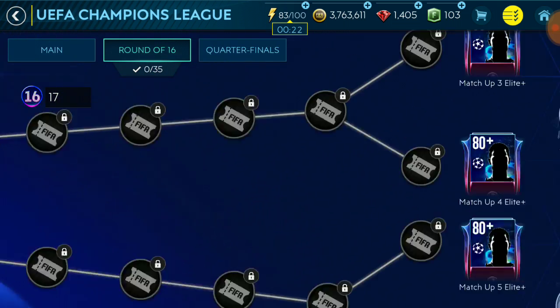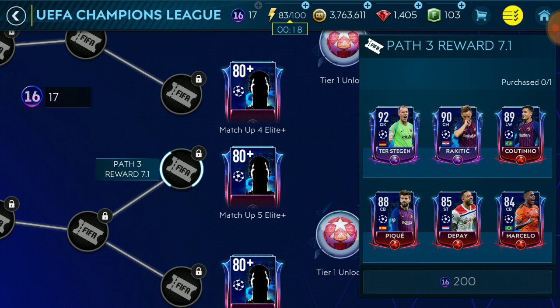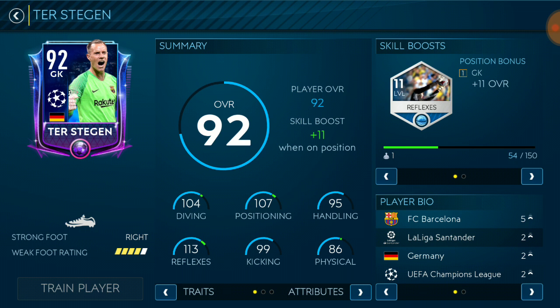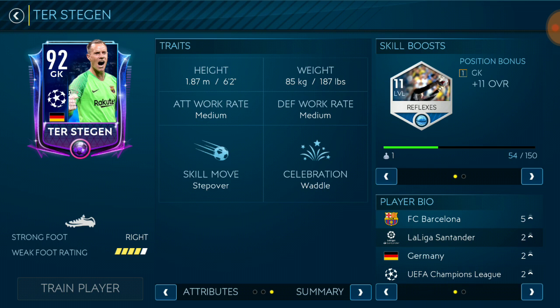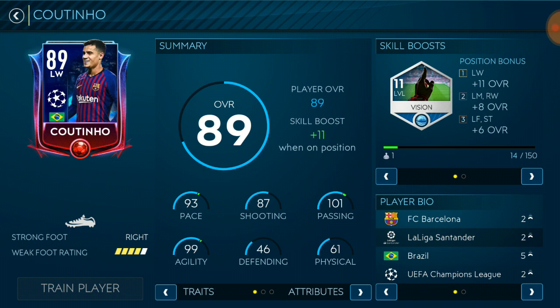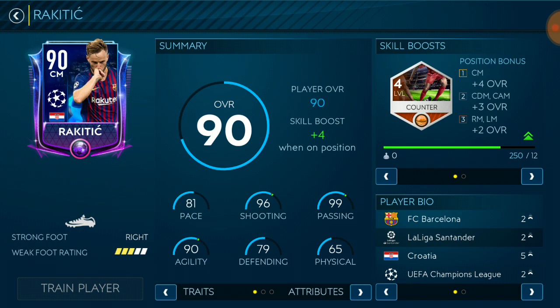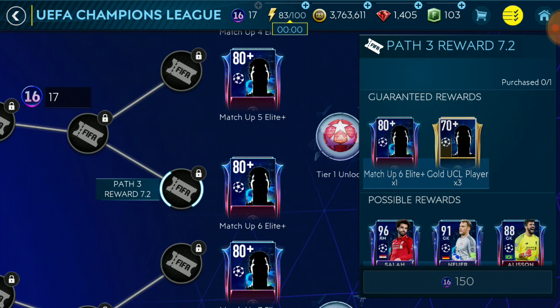Then we've got Barcelona with Bayern Munich, so that's nice as well. Barcelona has Ter Stegen - with reflex boost he should be fairly costly. Coutinho may not be too costly because we already got his other card recently in the Lunar New Year event.